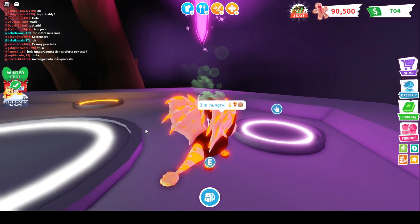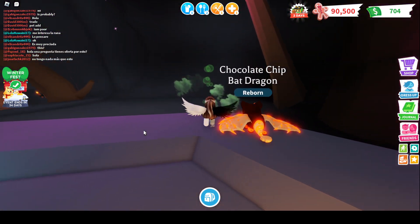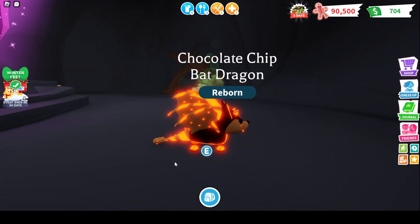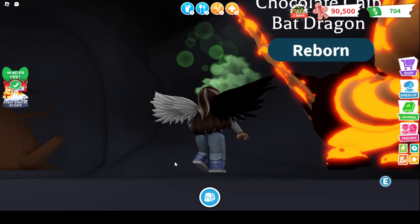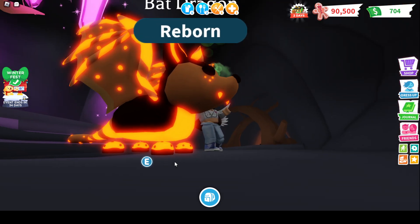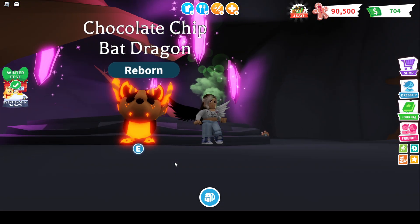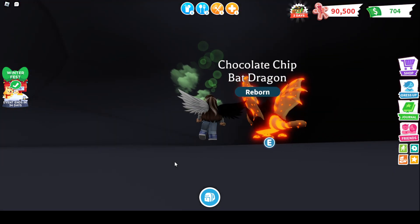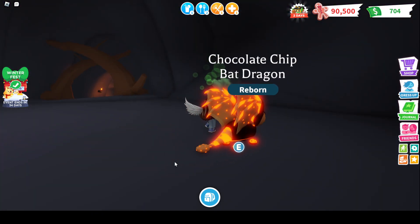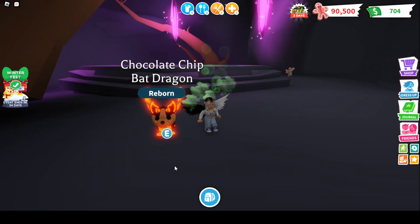Oh my goodness you guys, it looks like the Bat Dragon! I honestly think this is going to have more value than the Strawberry, and the Strawberry had a lot of value. What on earth is that? That looks amazing. Look at the cookie — it has lit-up chocolate chips. The swirl. Even the feet look like chocolate chips. No way, it is so cute. The face! This is going to be so hard to trade, I don't know if I'm going to be able to do it. But we're going to go and see some offers — I hope we get some amazing offers because this thing is beautiful.